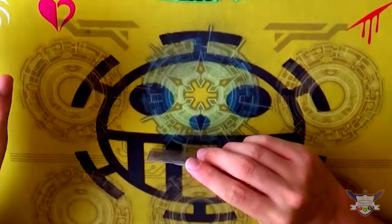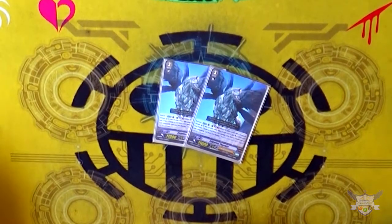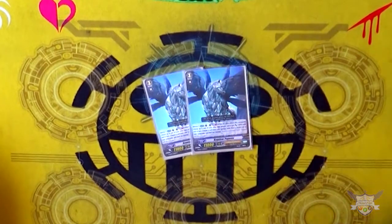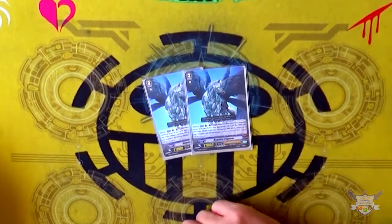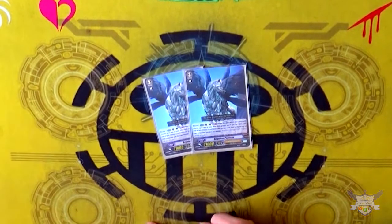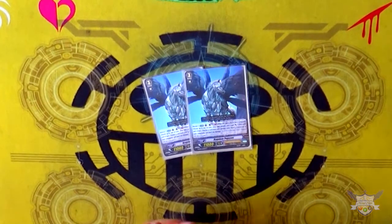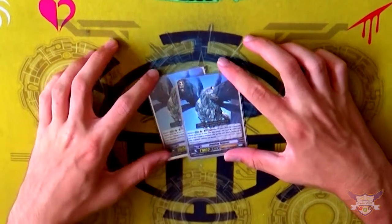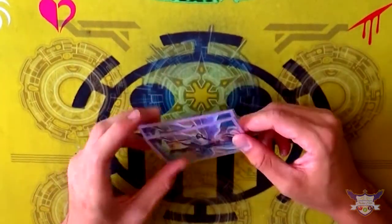My other grade 3 is 2 copies of Requiem Pegasus, which contradicts what I just said — just trust me. It's vanguard or rear guard, GB1, on hit: give a rear guard 2k and then rescue 1. So it gives you another trigger check. It's an unflip. It's a nice rear guard.